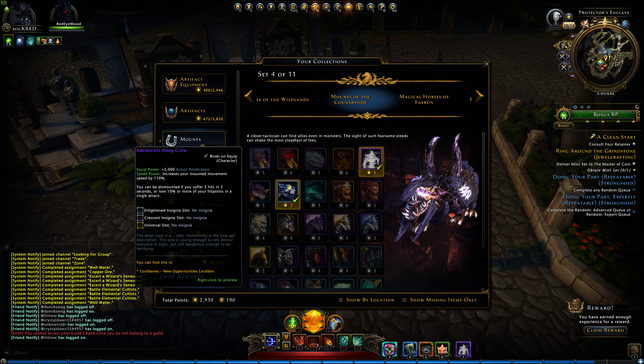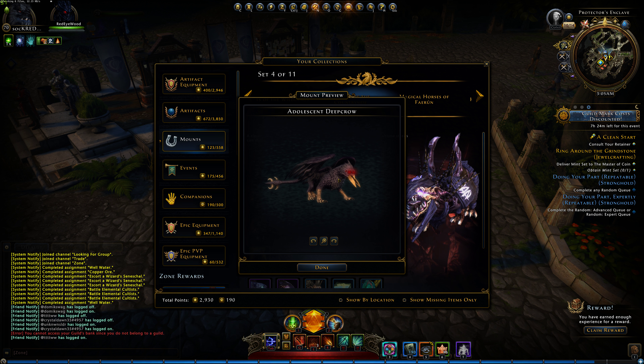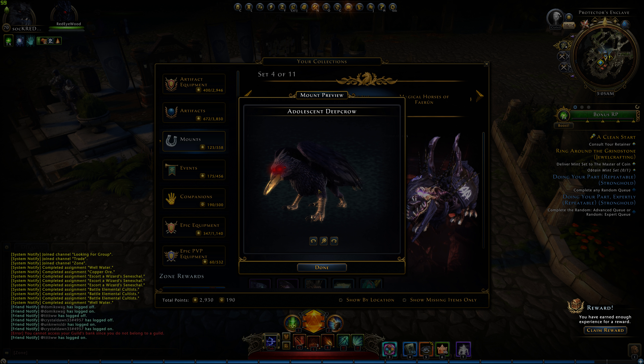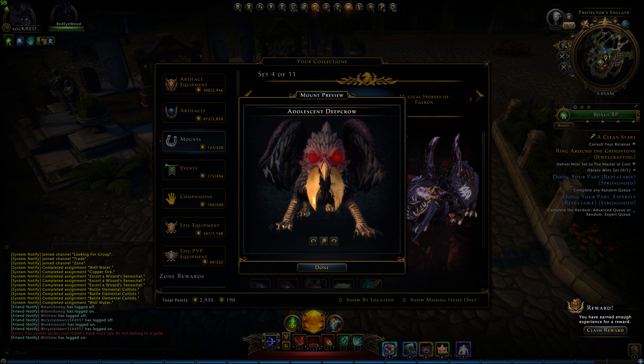The Adolescent Deep Crow with 2000 armor penetration. So if you haven't hit 200% in your armor penetration yet, you can get it. And this is how it looks — dang, that looks absolutely amazing. Looks like a beast, a real beast.